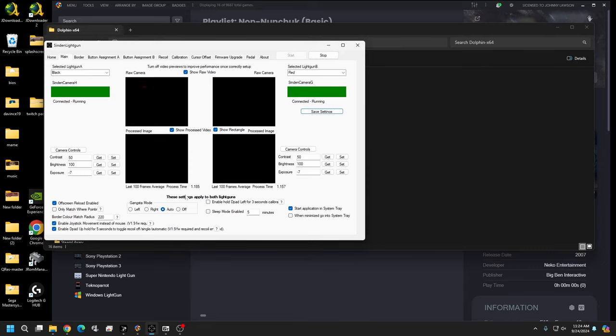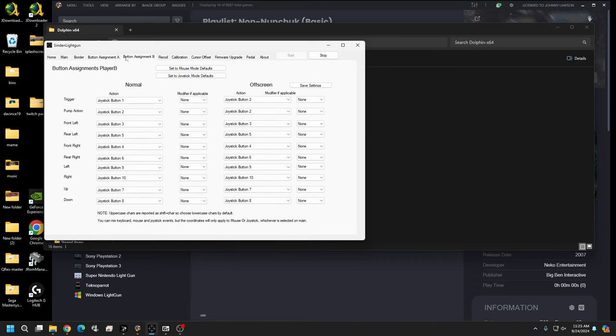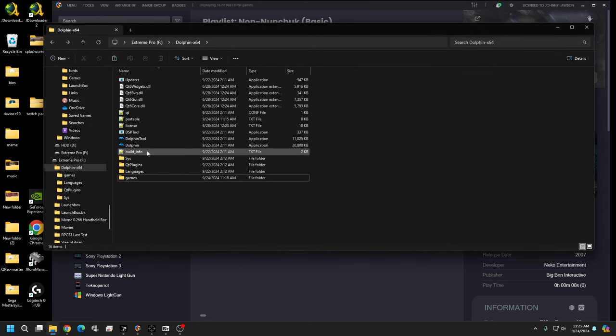Make sure your guns are plugged in, your program is running, and they are set to joystick mode. Here's a quick rundown: leave 'enable D-pad for calibration' unchecked, and make sure joystick mode is checked. For Ascendant, leave button assignments at joystick defaults and hit 'Save Settings'. Make sure you save, and you may need to close and reopen the program for joystick mode to take effect.